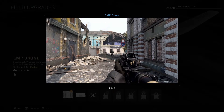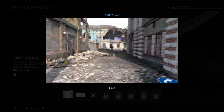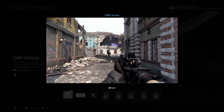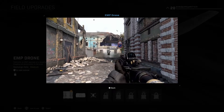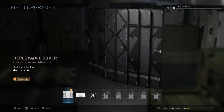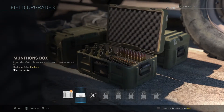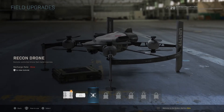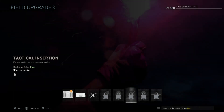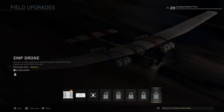So this is the second week of the beta and while playing and looking at scorestreaks and guns, I noticed the EMP drone isn't actually the last one. On screen you can see there are eight field upgrades listed. But then I got on after school and I saw there are actually nine field upgrades now, not just the eight shown.